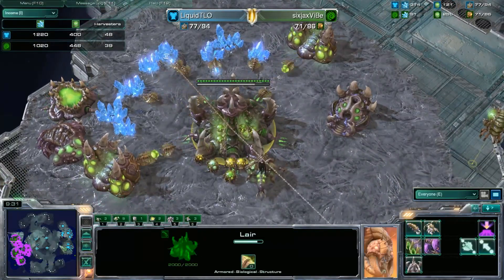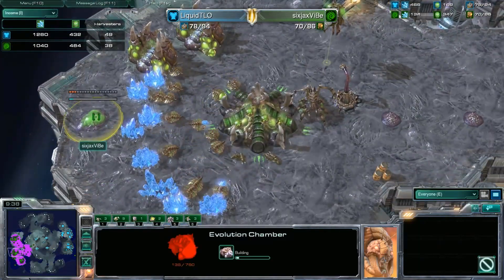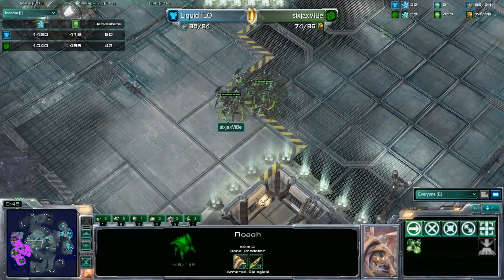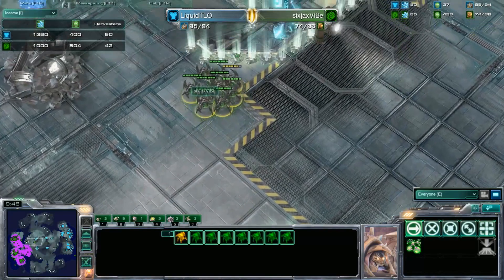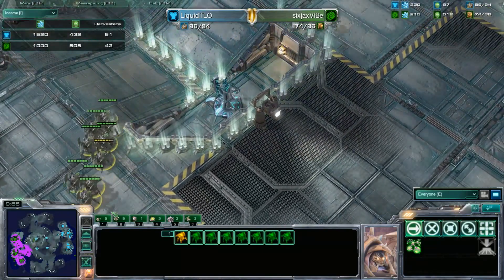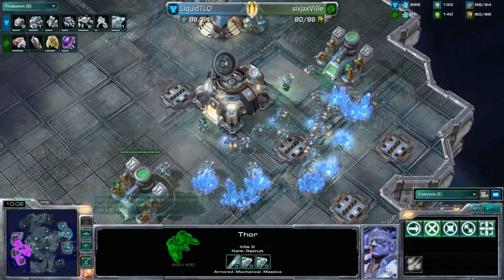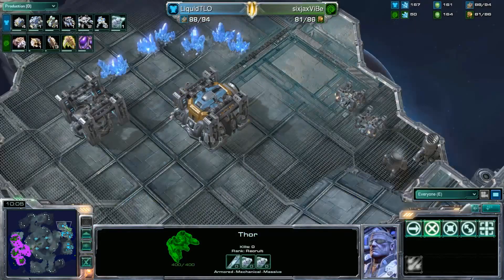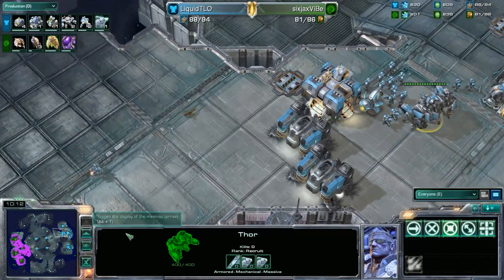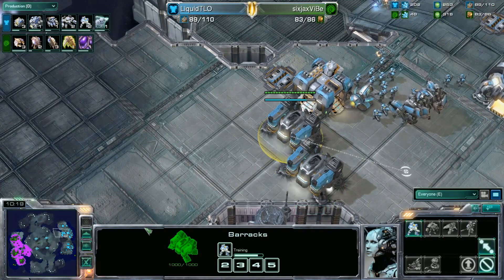A fast Infestation Pit is going down, and we have the Pathogen Glands upgrade going down. This is something we talked about in our pregame show - Vibe is a big Infestor lover. Infestors have been buffed in the most recent patch, so they are super strong right now. It's going to be really nice throwing down these Infestors since you have tons of room and the spacing between bases is so huge, giving so much time for that Infestor play. He has that time to get all that energy and can fungal for a long period of time.